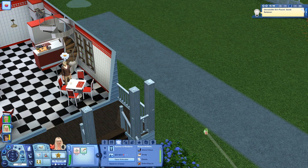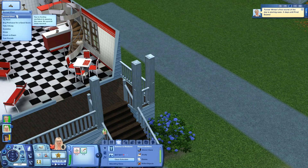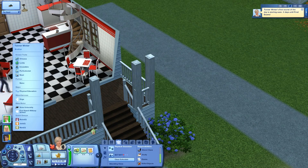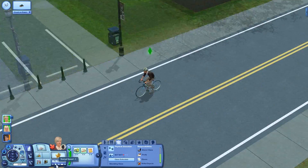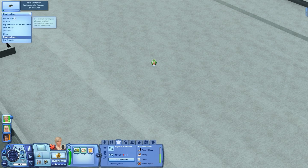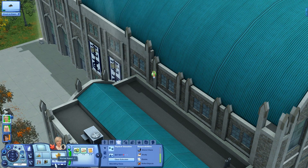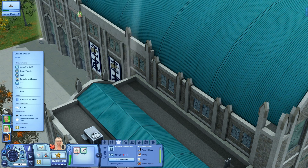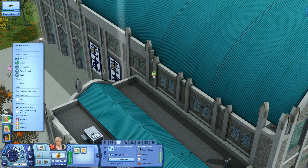Oh yay! The roommate just gave us: Lavanna Winter nailed the lectures on Philosophy 201 exam and passed with flying colors. Awesome! She's playing with a hacky sack to make herself feel better. Normal effort, okay so we are going to try hard. And we are going to cheat on the exam because we made a cheat sheet, so it should work. Hopefully he doesn't get caught.